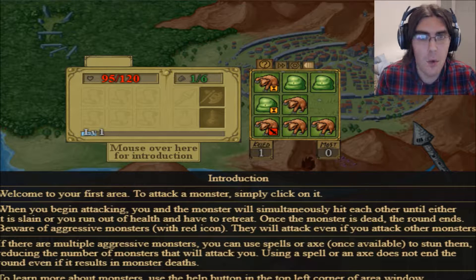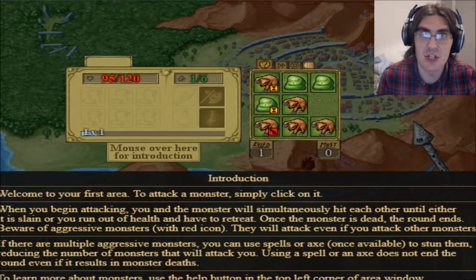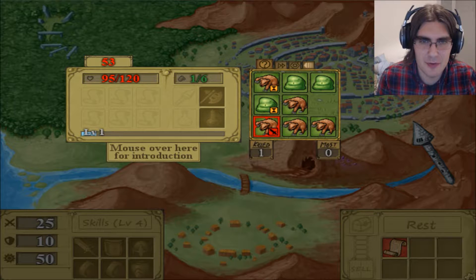I'll attack this then. There's an introduction. I didn't think I'd have to hover over something to see an introduction. Welcome to your first area. To attack a monster, simply click on it. When you begin attacking, you and the monster will simultaneously hit each other until either it is slain or you run out of health and have to retreat. Once the monster is dead, the round ends. Be aware of aggressive monsters with red icons — they will attack even if you attack other monsters. If there are multiple aggressive monsters, you can use spells or acts, once available, to stun them. So basically what I'm doing is just slaying monsters.